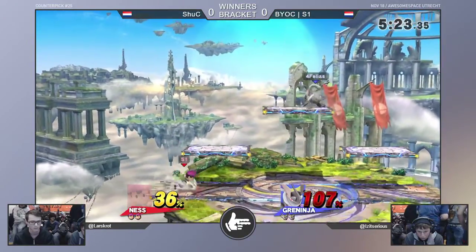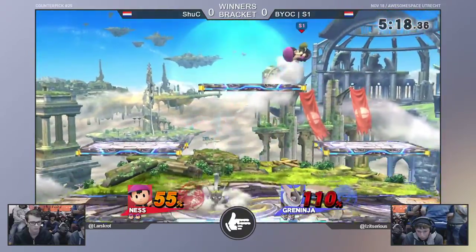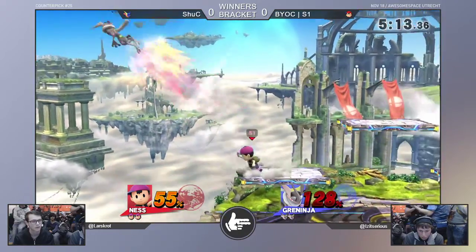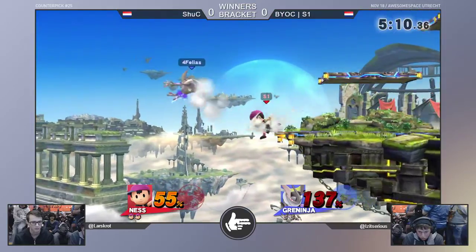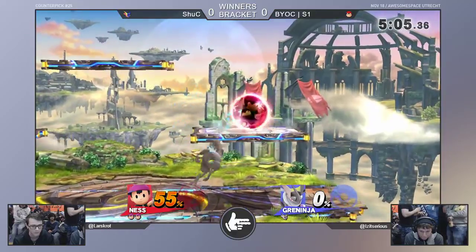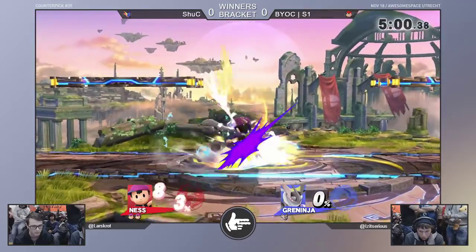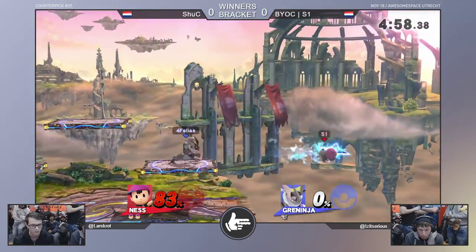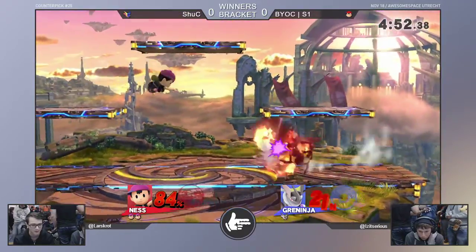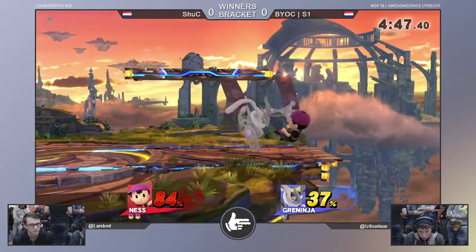S1 trying to land keeps getting juggled. Shuck's number one priority here is racking that percent back up without falling for those up airs and back throws. Right now this is prime position for Ness to kill Greninja — neutral air just like that. Very scary situation because you get whipped up just a little bit and it feels like he has so much time to hit you. And then you start to air dodge and the neutral airs come in. Offstage people do tend to rely on air dodges.